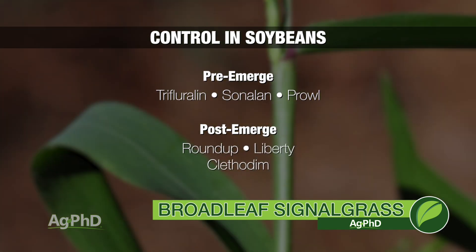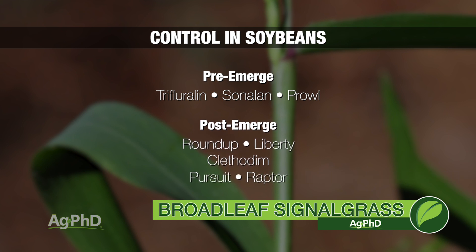You've got Roundup in Roundup Ready crops and Liberty in Liberty Link crops. You also have Clethodim or any of those grass killers — they're quite good on Broadleaf Signalgrass, especially if you get it when it's small. When it's small, you can also get it with Pursuit or Raptor in soybeans.